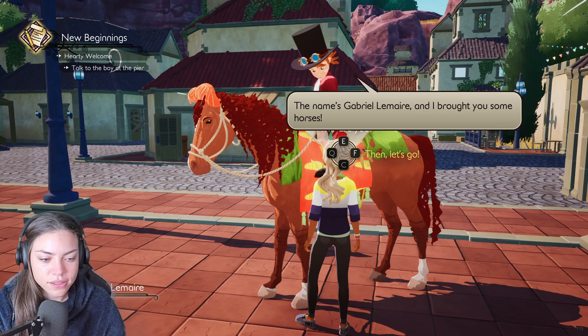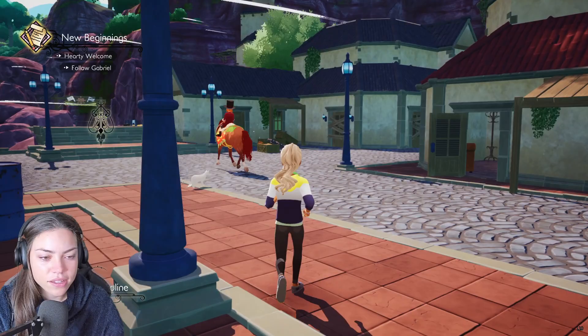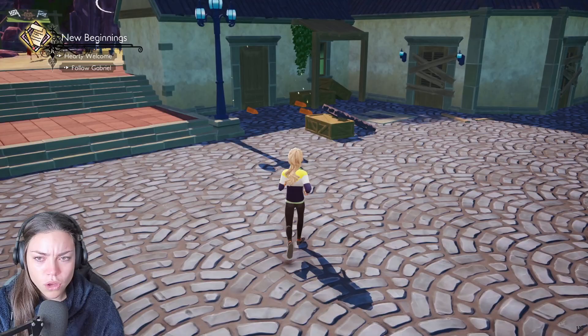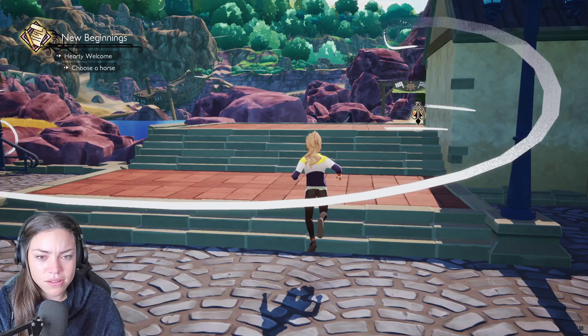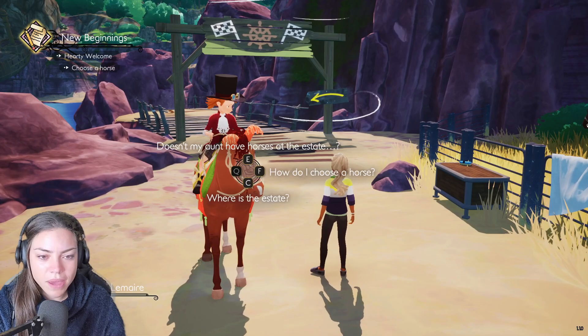I brought you some horses. Let's go then. Meet you at the paddock over there — where's over there? Oh it's a cat! Hello kitty. Things are interactive. There's some wood... I don't know what that was. Oh my gosh, you can jump! Look at this. Okay, this is cool. I'm having a lovely time.